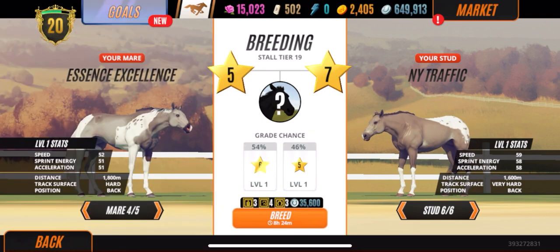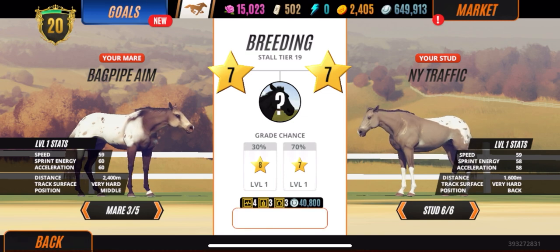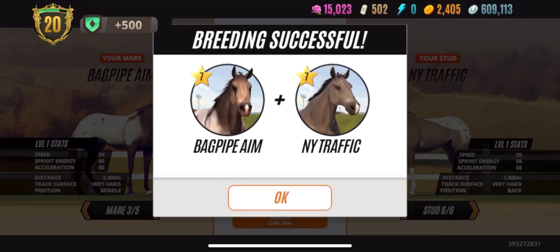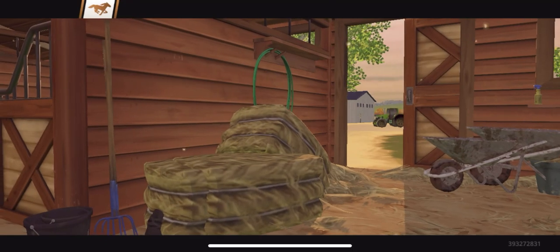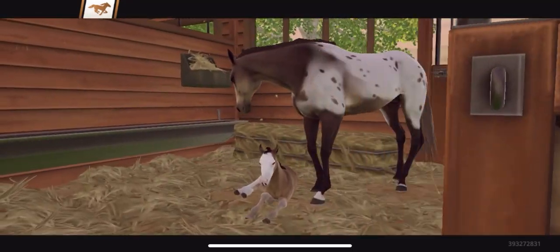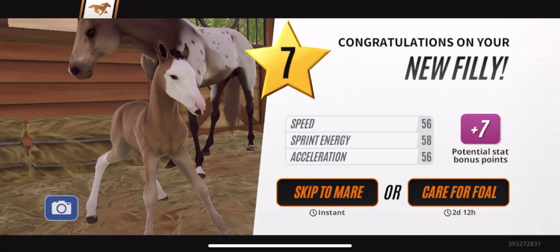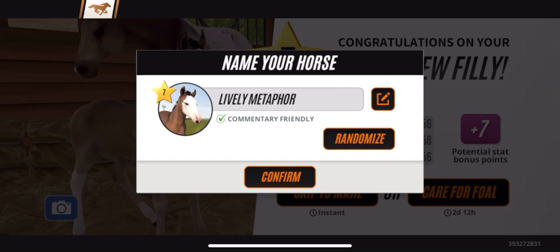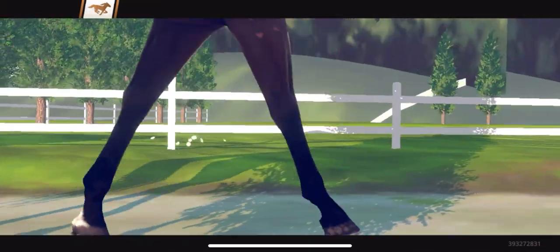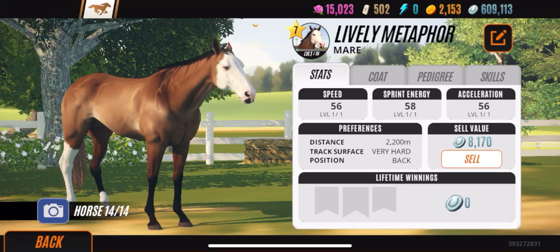It's always a one-in-four chance because you got the base gene, the hidden gene from one horse, and the base gene and hidden gene from the other horse. Most of us never know what the hidden gene is because we don't pay to uncover it. This time we got the Splash White Face — we didn't get the Blanket Appaloosa, but we got the Splash White Face. I actually like that — it's one of my favorite genetics. Dig deeper into pedigree when you're breeding your horses.